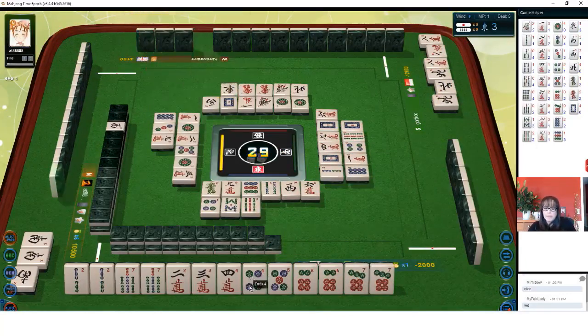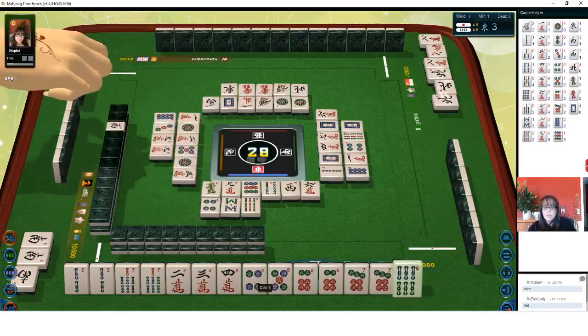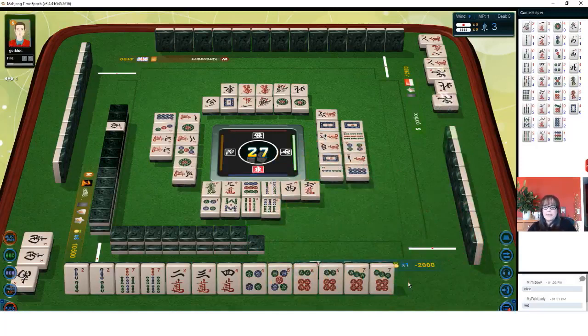East wind. We could even do this by claiming a discard maybe. Nine characters — we got the six. Well, now we'd be furiten. Let's get rid of it. Six bamboos. Because we got rid of the eight — shoot, I should have been more patient. Four more characters. Two characters. We're still one away — we could still make this happen.